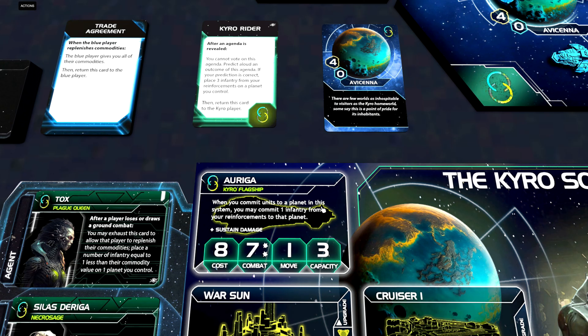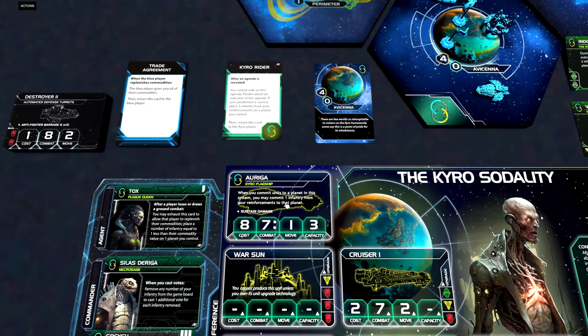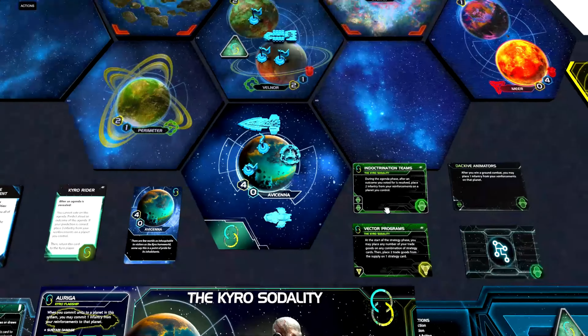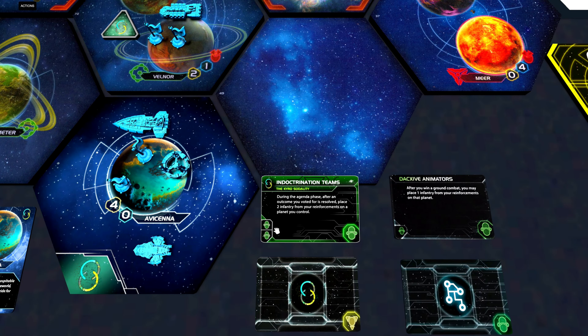We still have one more way to get infantry out — the flagship called the Auriga. When you commit units to a planet in this system, you may commit one infantry from your reinforcements to that planet. So that almost counts as extra capacity, except it is dedicated to an infantry rather than fighters. The other stats are pretty standard for a flagship.